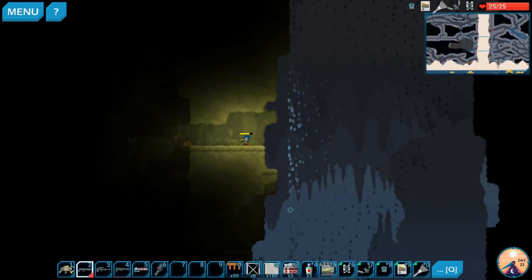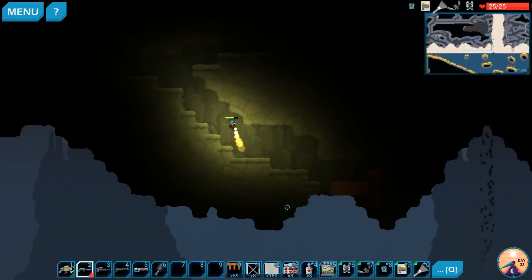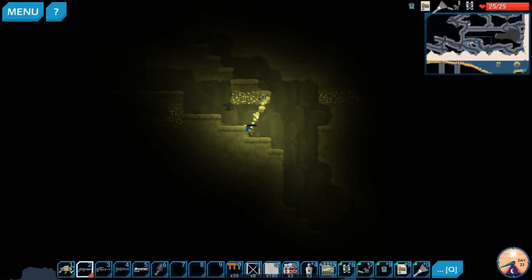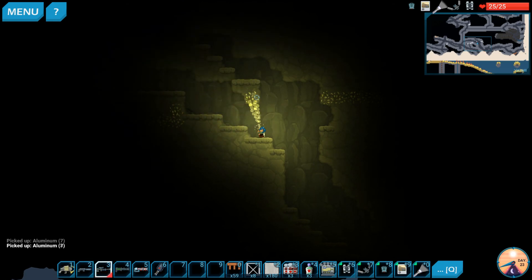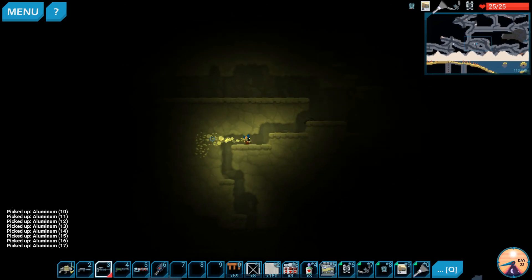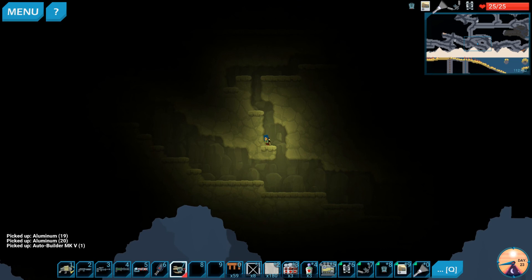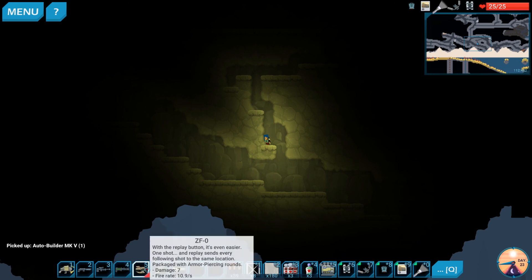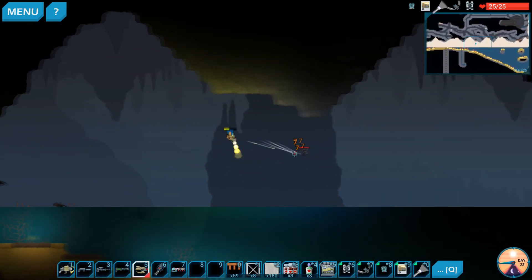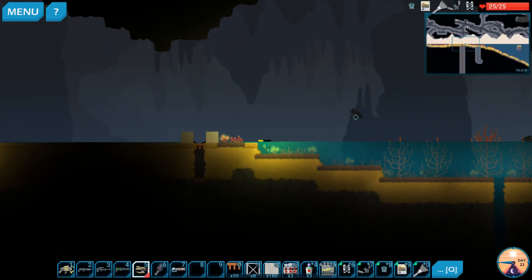We need aluminum - there's some over there. Looks like it is aluminum. We needed 10 total so let's grab all of this, and we should now be able to make this gun. I'll test it - it's probably better than the laser since the laser starts to get pretty weak on the armored stuff down here. This gun's fun because it just locks on and fires - it's really cool when you get the bullets to spin.